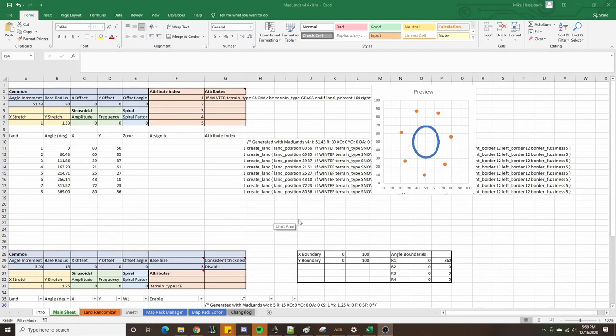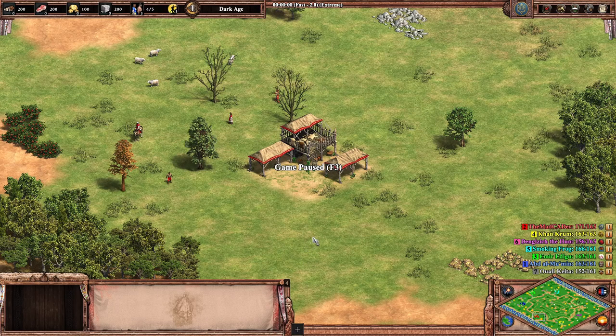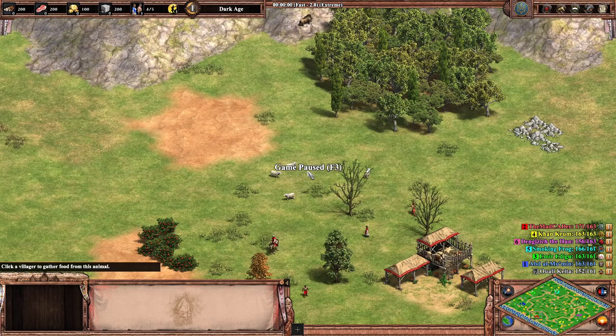Hey everybody. Today I wanted to share some updates with Madlands that accommodate a different way of creating maps that's going to save us some time as well as a lot of code. Let me put this into context. When I first introduced the land randomizer in Madlands, we looked at the map called Apennine, and that's what this map is right here.